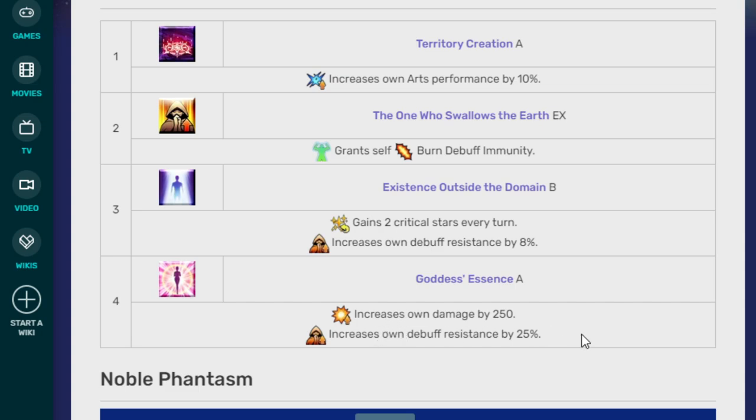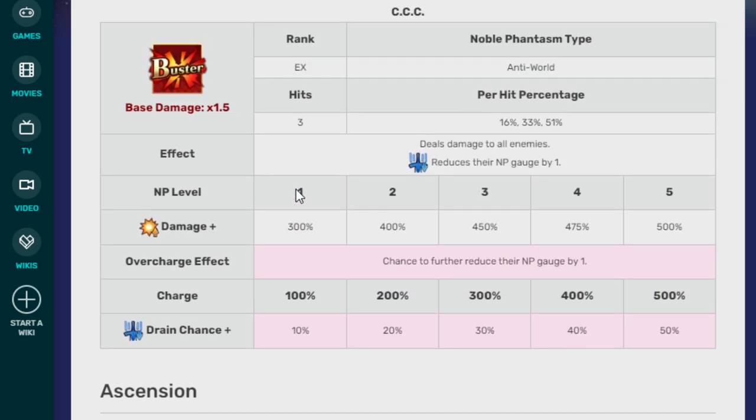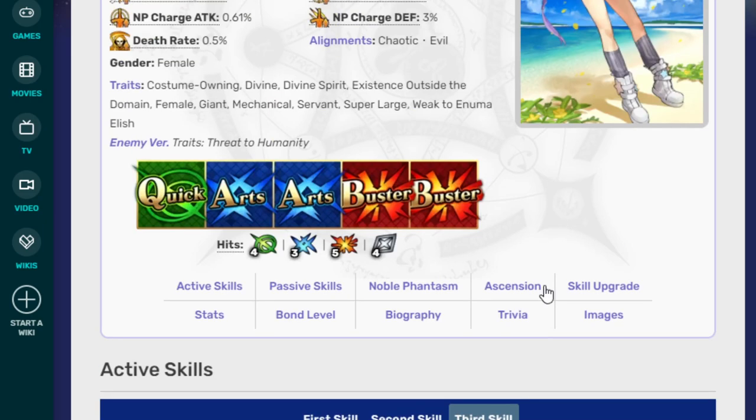Her last passive, Gods of Essence A, increases damage by 250 and debuff resistance by 25%. Her Noble Phantasm is the Cursed Cutting Crater, a.k.a. CCC. It deals damage to all enemies and reduces their NP Gauge by 1. There's also a chance to further reduce their NP Gauge by an additional 1 — 10% at charge 100 and 50% at charge 500. And that is Summer BB.